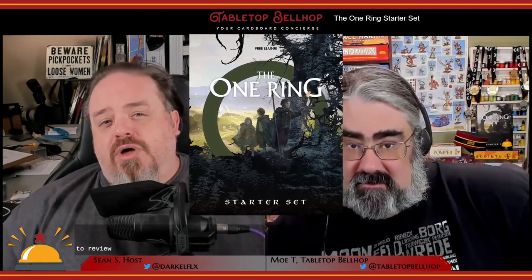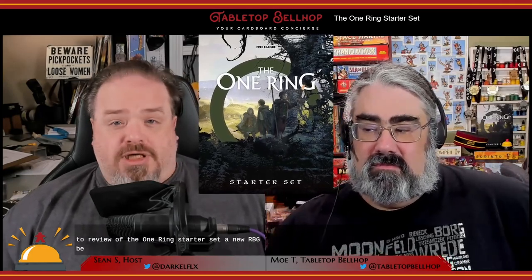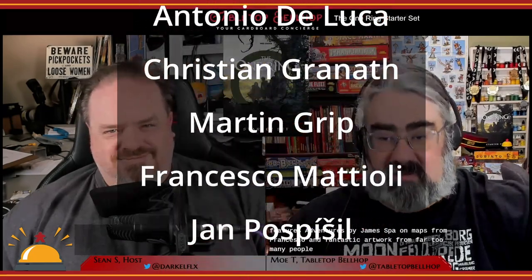Welcome to a read review of the One Ring Starter Set, a new RPG beginner box for the second edition of the One Ring role-playing game. Thank you to Free League Publishing for sending us a copy. The One Ring Starter Set was designed by Marco Maggi and Francesco Nipotelo, with additional development by Michel Garboggio. It features adventures by James Spahn, maps from Francesco Nipotelo, and fantastic artwork from far too many people to list here.